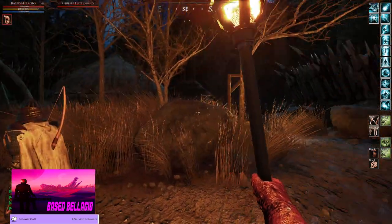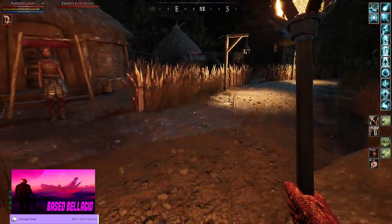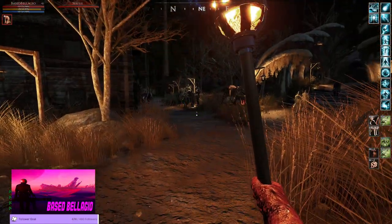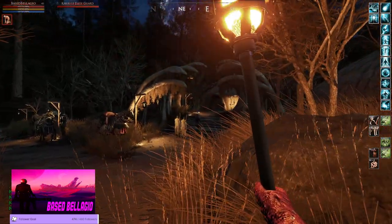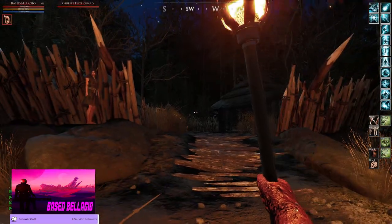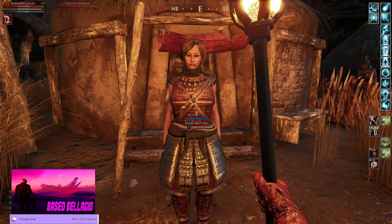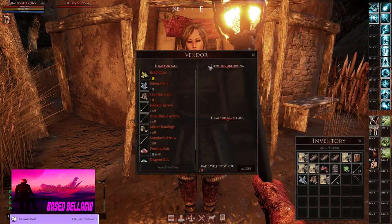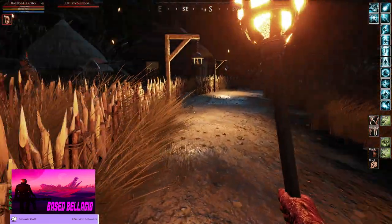From the crossroads here, we're going to go directly south, staying on this level. Bakhti is like a two-level town - there's the lower level, this flat area, and then just a slightly upper area on each side. But stay down here first. You have your utility vendor right here, one of two in town. You could buy arrows and whatnot. I usually sell stuff here because it's close to the bank.